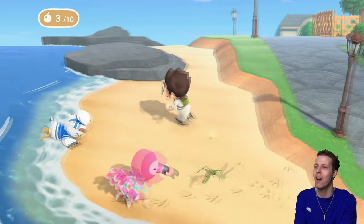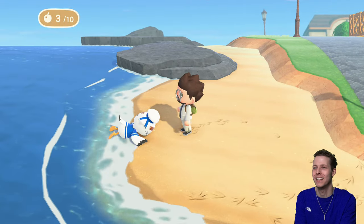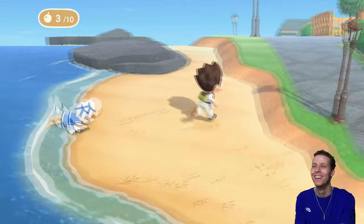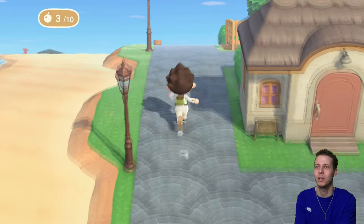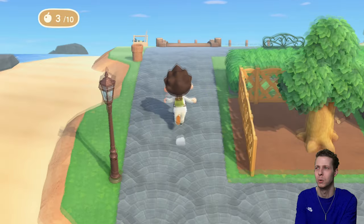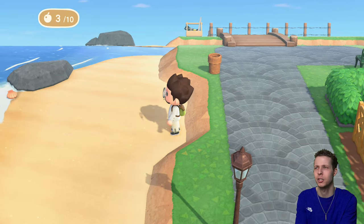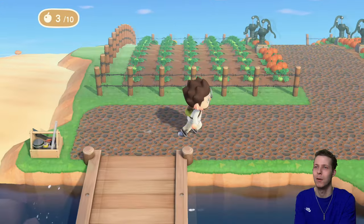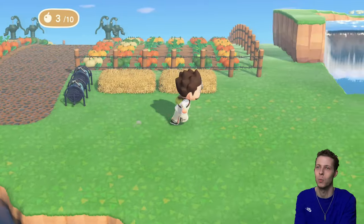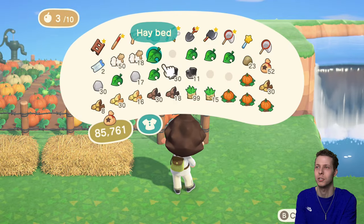Look how happy Flora is! Oh no — Gulliver is here. Gulliver is so aggravating. I'm not going to talk to Gulliver actually, because then the communicator parts will start appearing on the beach. I don't want that because it's going to make it a bit slower for me to gather up bait.